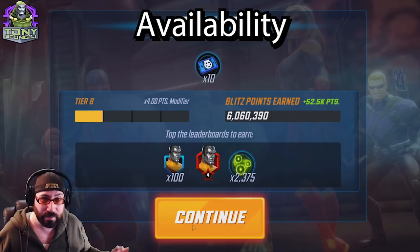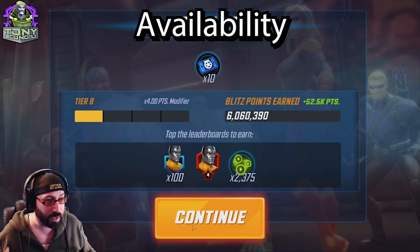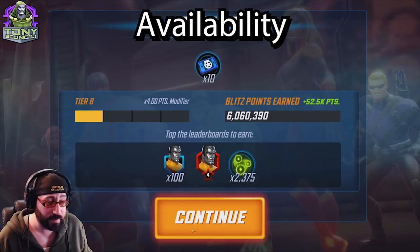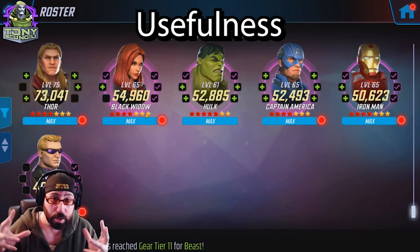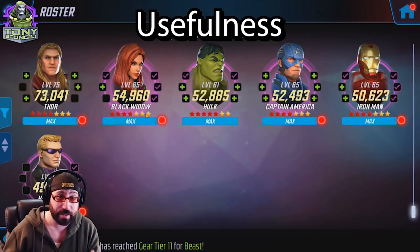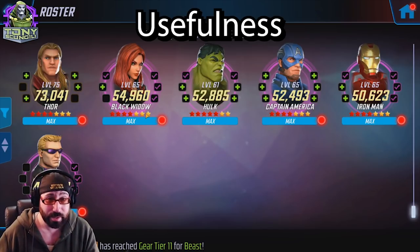Availability is kind of simple to talk about. All of the characters have been in the game since day one, so we'll move straight into usability, which I think is the meat and potatoes of this kind of content. So usability — where are we going to use these guys? As you can see, there are six members of the team with the tag Wave 1 Avengers, and they all can be used.